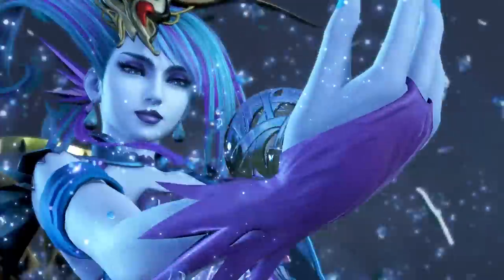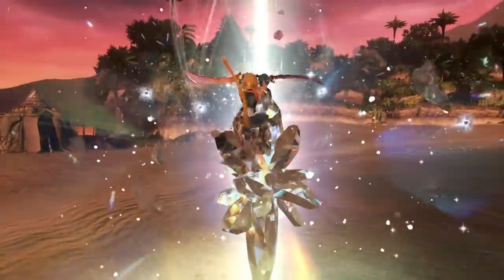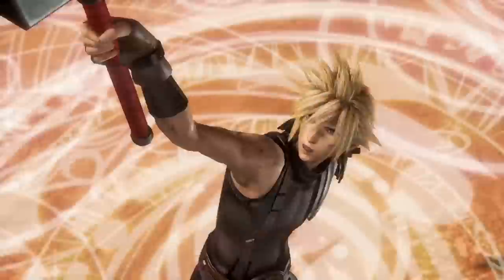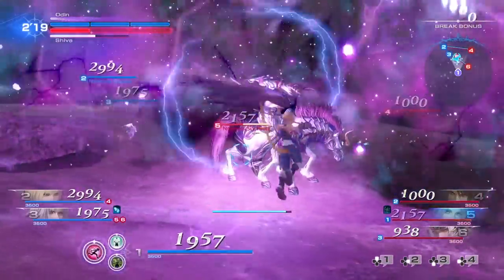Summons are available to enhance your team's power. You can choose a summon ahead of battle and call on them when the summoning gauge is full. Attacking summoning cores that appear on the battlefield will speed up this process, and of course the summon will fight alongside you.